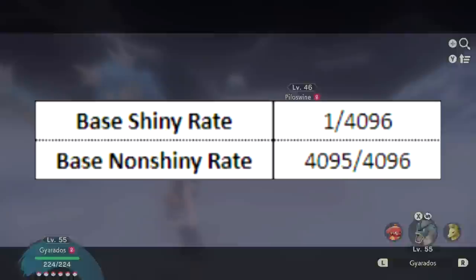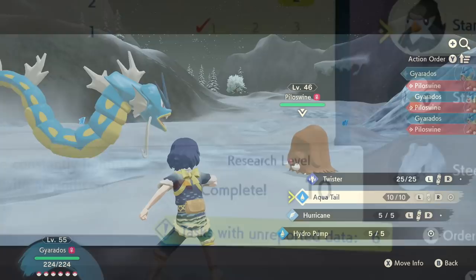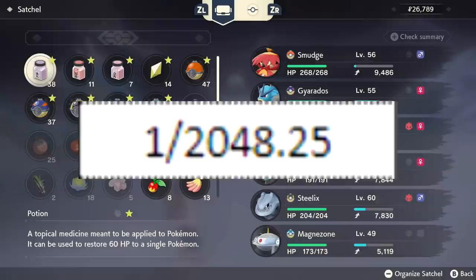A key part of Arceus is of course the Pokedex research. When you look at a Pokemon, you can see what is required to increase the research level. At level 10 it's considered complete, which gives you an extra shiny roll on that Pokemon from then on. Importantly, your rolls stack, so now you have 2 rolls every time — that's 2 out of 4096, a 1 in 2048 chance. That's double your odds, much better, but still quite rare.